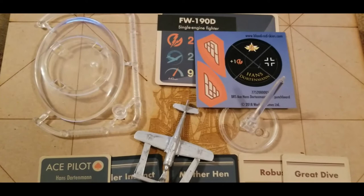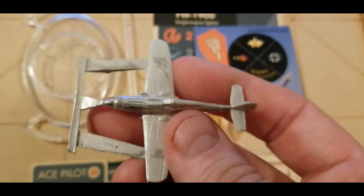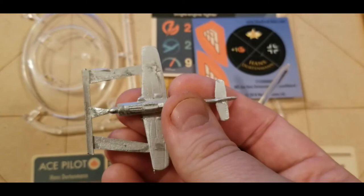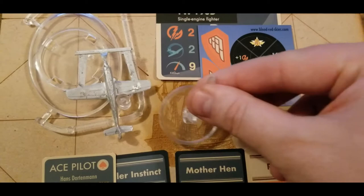We've got everything unboxed. As usual, you get your plane — in this case the FW-190D, or Dora. It's a metal plane. Pretty solid detail, though it would have been nice if this was resin, but some of the other FW-190s aren't resin either. So metal it is, but pretty good details here. Just got to do some cleanup. We get our extended base to compensate for the weight on that. They do clutter up the table a little bit, but no big deal.